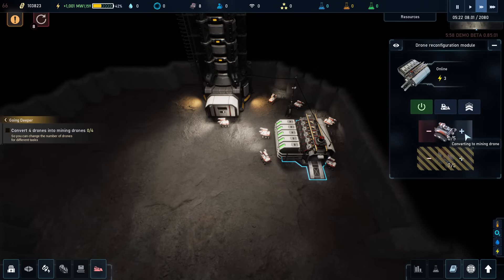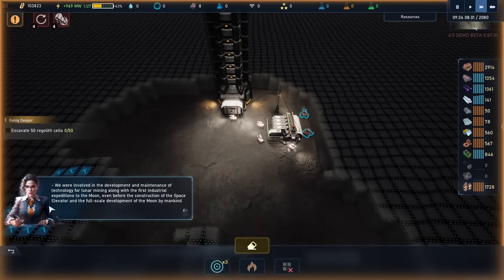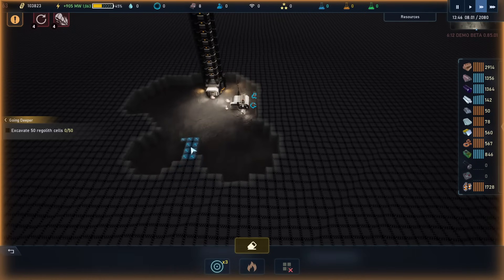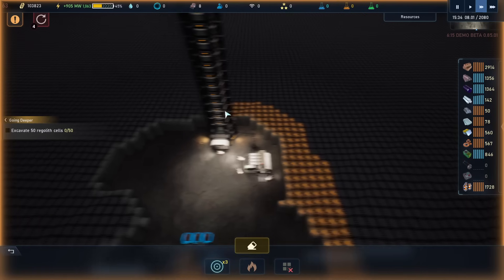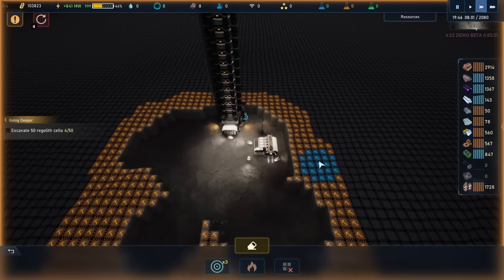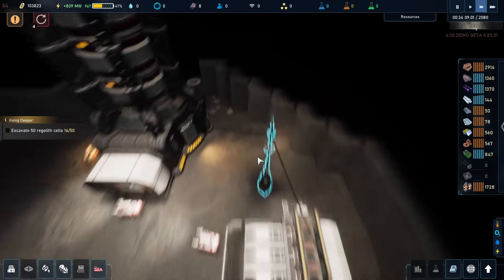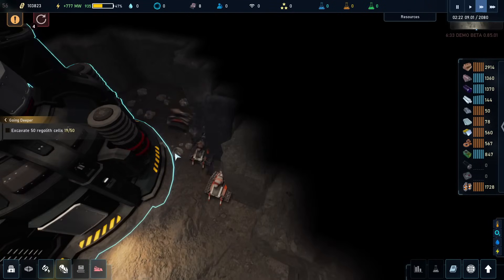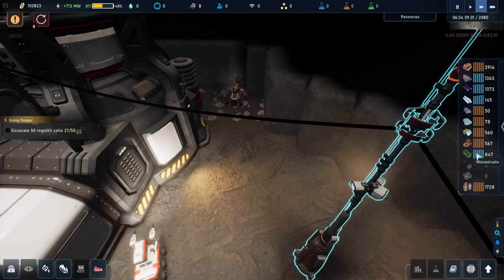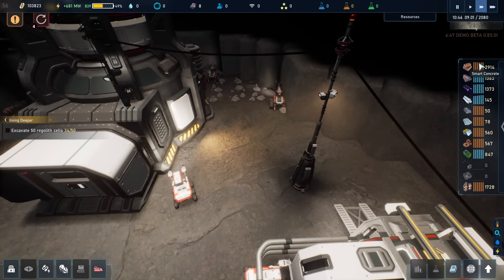Now what we can do is we can convert some of our drones into miner drones, and then we need to set them up to do some mining. What we can do is we can just mark sort of the perimeter here for deconstruction, and then they'll be getting busy with that. Excavate regular cells — that's what we do now, and what they do is they just start mining here and they just leave it on the ground. So now we have Regolith, the moonrock, just on the ground. But that moonrock is containing a lot of our resources as well.